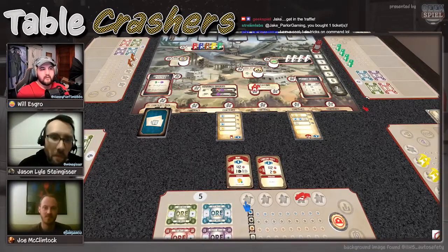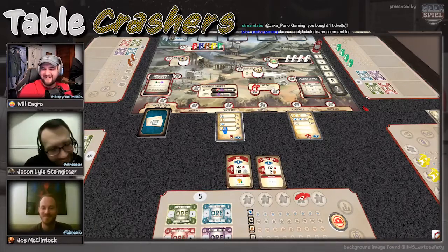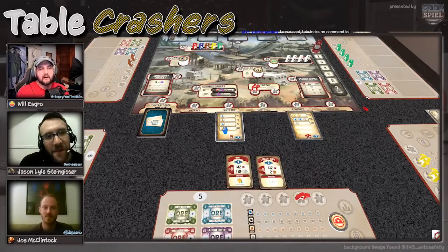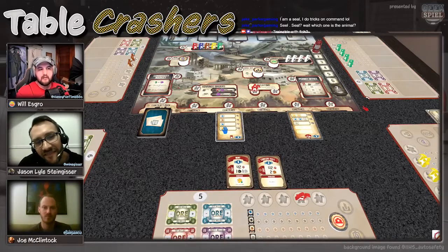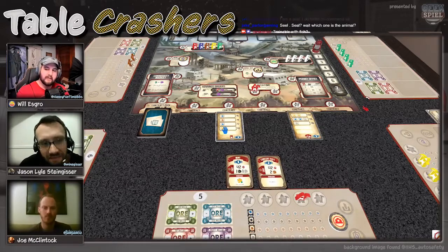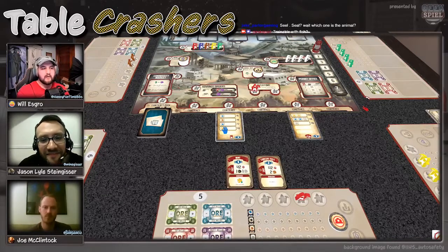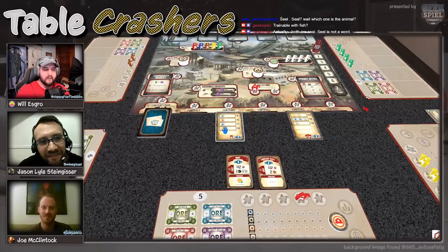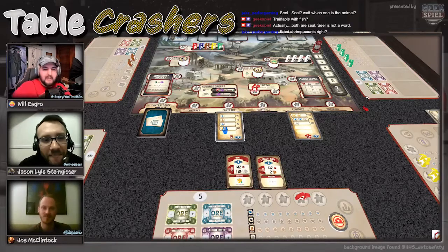One observation from last night: randomness is definitely a factor in how building and contract cards line up. The building cards being random sometimes throws things off — some players hit great combos while others get cards that don't help. The solid strategy is to build your building deck with more cards than you plan to build, giving yourself choices rather than going bare-bones and playing whatever you happen to draw.